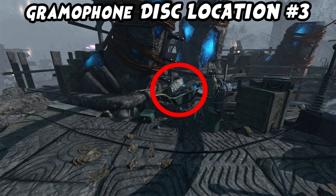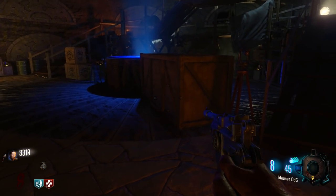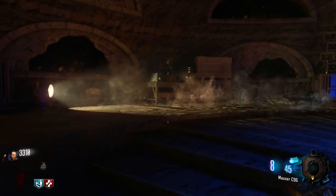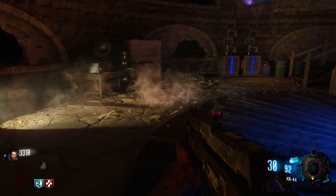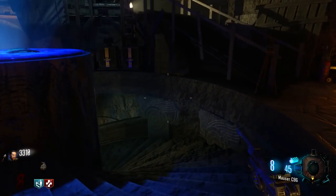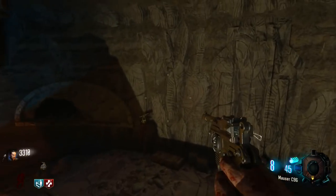The Pack-a-Punch is just to the right, so it's literally in a wheelbarrow right beside the Pack-a-Punch machine. Once you have the disc and the gramophone, place the gramophone down on the table you found it beside. When you place it down with the white disc, another section will open up — that's where all the staffs can be built. Make sure you pick up your gramophone again and now we can start working on the staffs.